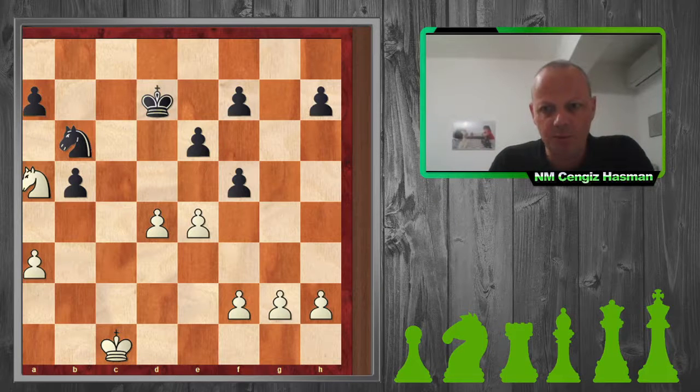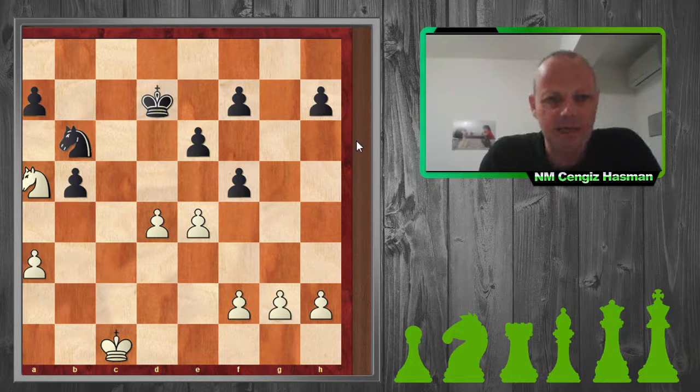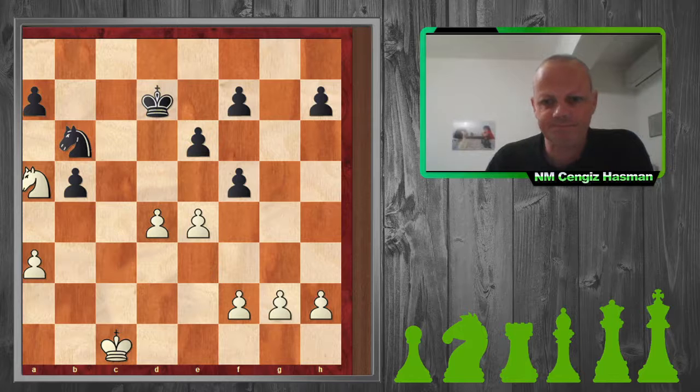Welcome back to part two of my video on how to draw against a strong international master. I am analyzing my game against International Master Yang Kai, playing for Canada with a rating of 2465 — he is a grandmaster now. We are at a knight endgame with equal pawns.